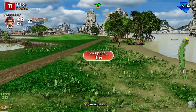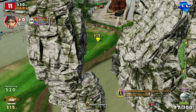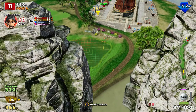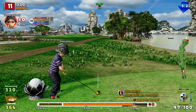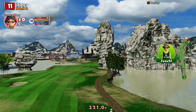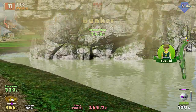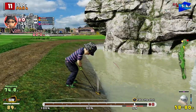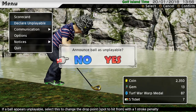We're left with a par four into the teeth of the wind. I'm definitely going to need some shape on this. Let's go the one-wood. We've got a bit of room, so what we're going to try and do is bend it round that rock — going right to left. We've gone a bit further because of the headwind. Did I do enough? It's at the rock. I'm in all sorts of trouble here. I'm almost tempted to take an unplayable — I don't think I've got a valid shot. I'll just take the unplayable.